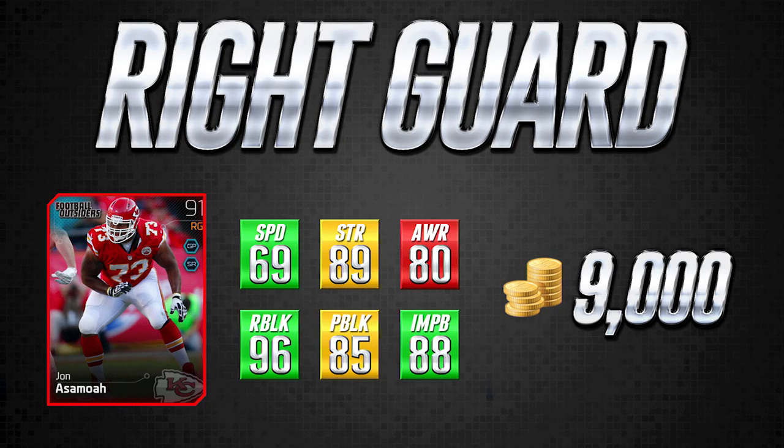96 run block — that's why I went with this card when upgrading my offensive line. The 88 impact block is solid, and 80 awareness isn't something I'm super concerned about for interior offensive linemen. The 96 run block is what makes this card a beast. I highly recommend it — it's my starting right guard right now and I don't really see any reason to upgrade other than maybe to switch to Jeff Schwartz. They're pretty much the same essential card — both very good run blockers, not so great pass blockers. The Asamoah card is definitely recommended, especially for 9,000 coins.